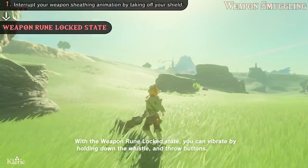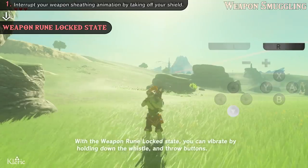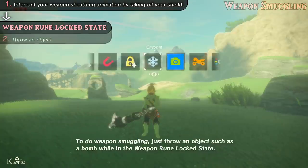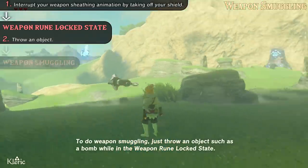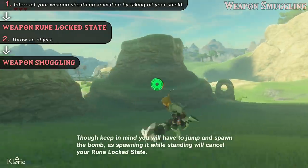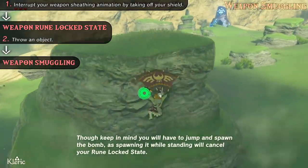With the weapon rune locked state, you can vibrate by holding down the whistle and throw buttons. To do weapon smuggling, just throw an object such as a bomb while in the weapon rune locked state, and then the weapon is now stuck to your hand. Keep in mind you'll have to jump and spawn the bomb, as spawning it while standing will cancel your rune locked state.